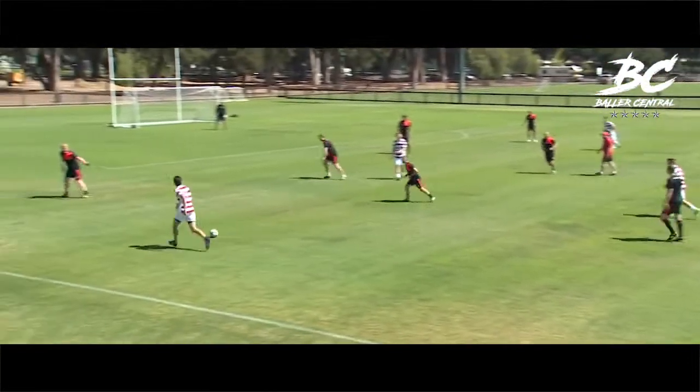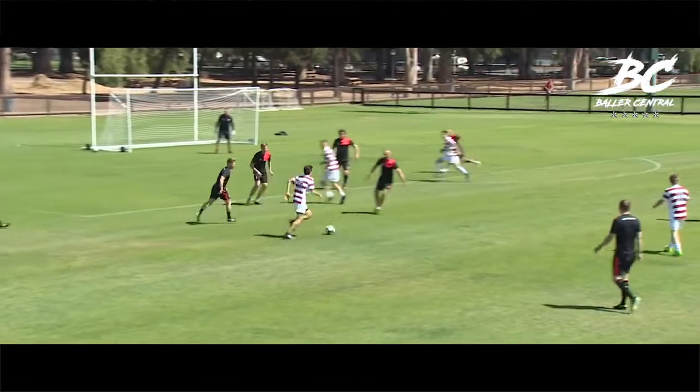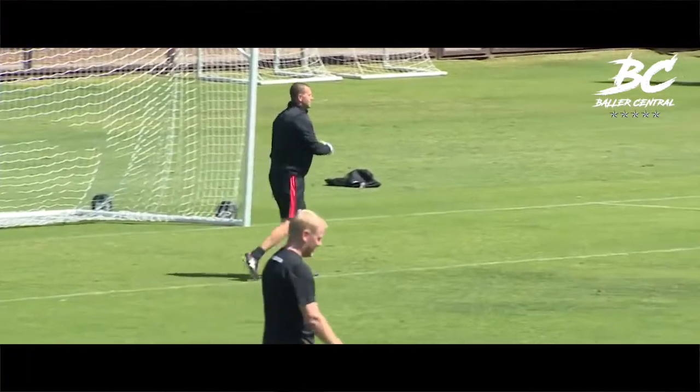Stanford have had the better of these opening exchanges and some defending for Liverpool to do here. They look agile, this home side, and want a scalp of Liverpool. It's an early hand stinger for John Achterberg. Safe hands from John.